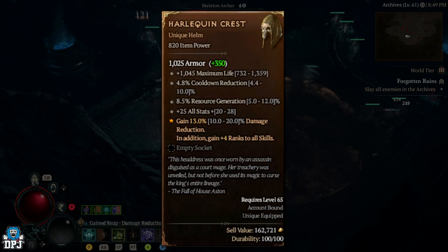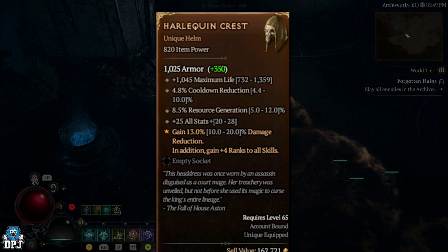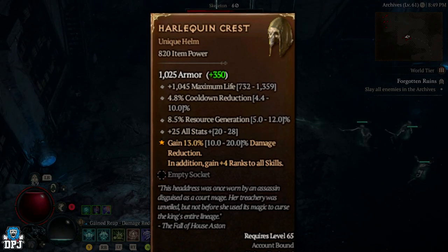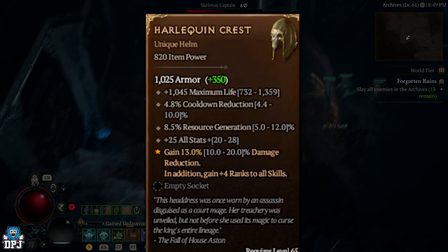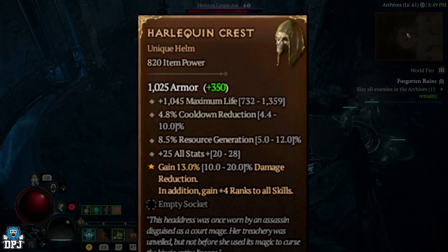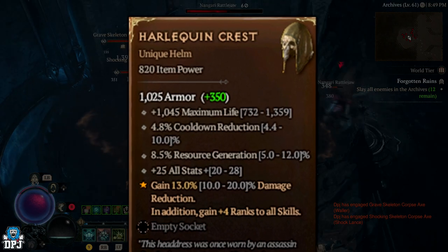Next is the Harley Queen Crest — the item I believe only 2 people in the world have obtained. Stats: 1,359 maximum life, 10% cooldown reduction, 12% resource generation, and plus 28 to all stats. The aspect: gain 20% damage reduction, plus gain 4 ranks to all skills. That is absolutely wild — it would stack with other items I have, giving me up to 15 ranks on some of my skills.